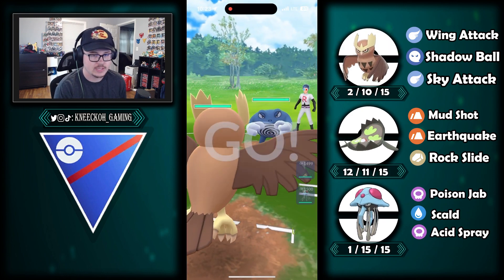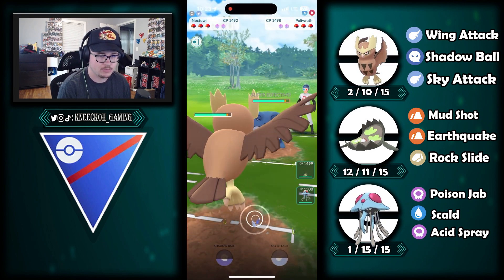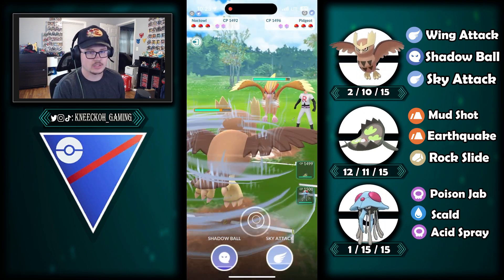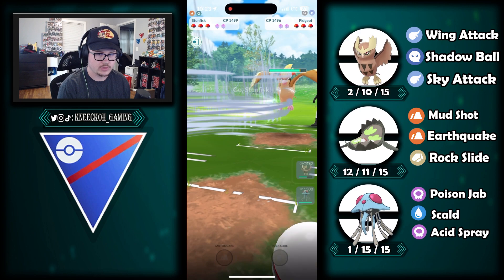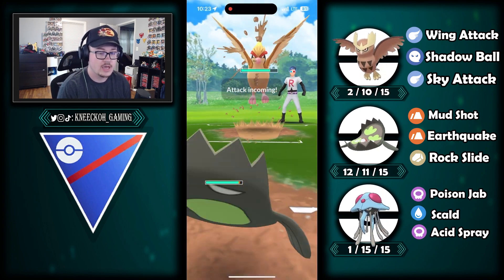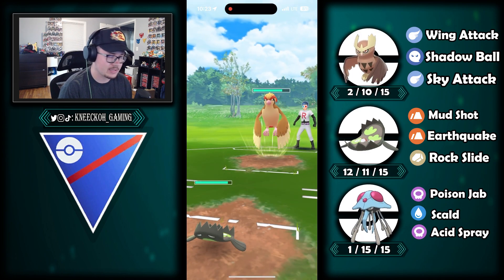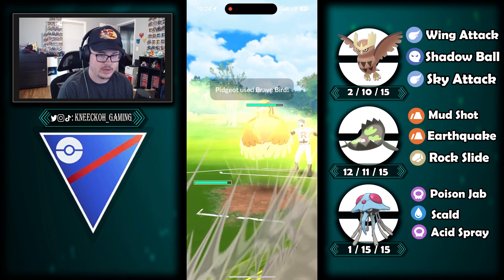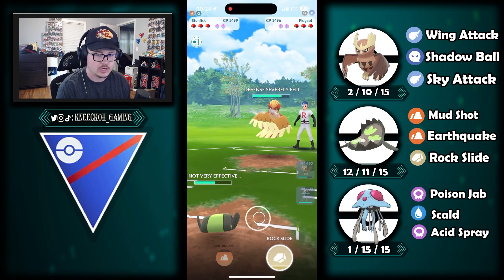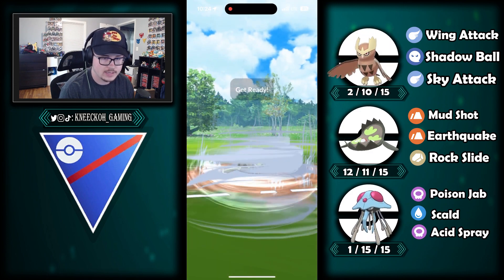Next battle: Noctile goes in into a Poliwrath. Poliwrath is another Pokemon this team struggles into — it's really solid into a lot of Pokemon on my team, specifically Noctile. They rotate into their Pidgeot, which gives me the opportunity to simply swap into Stunfisk and start farming up rock slides. I'm not worried about anything Pidgeot has. Brave bird goes off, does a decent chunk of damage with a defense drop, and we keep farming up to two rock slides.